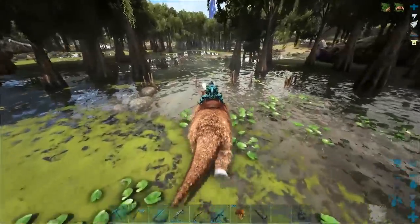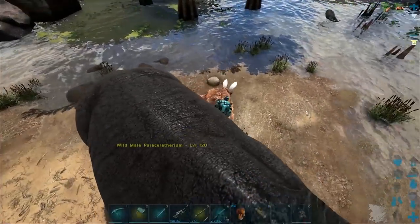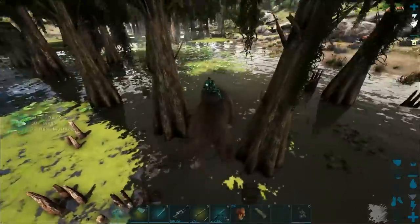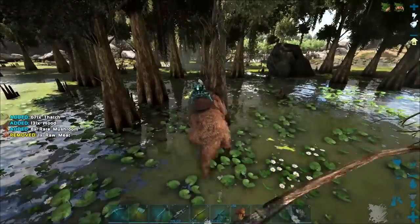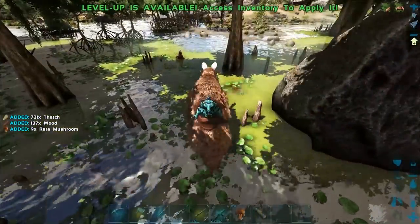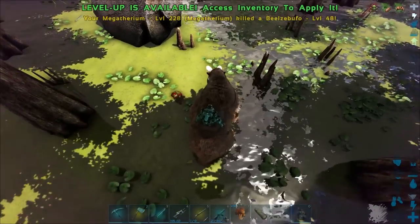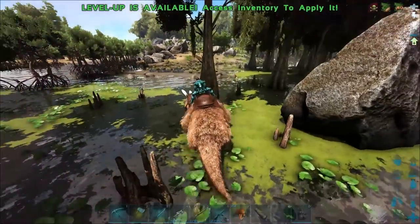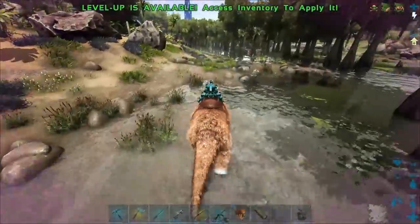There's a T-Rex there. I can't see any bugs at all. He can harvest rare mushrooms from the trees — that's going to be pretty handy. He's getting stuck on everything. Let's slice up some frogs. Does this guy gain much torpor? A little bit, not a huge amount. There's like no bugs in the swamp right now — where are they all?